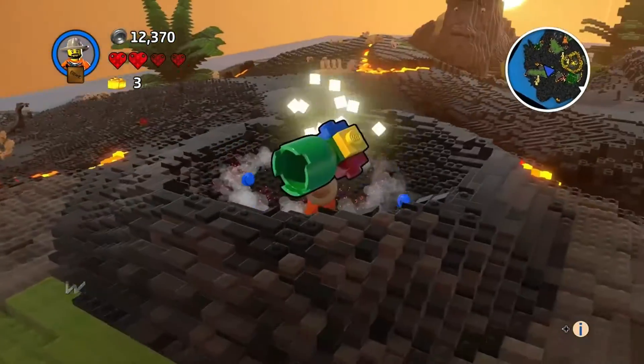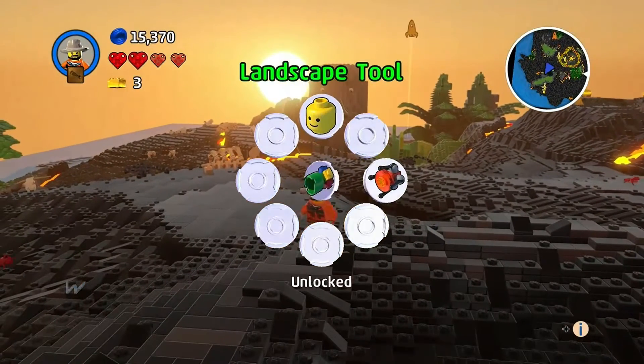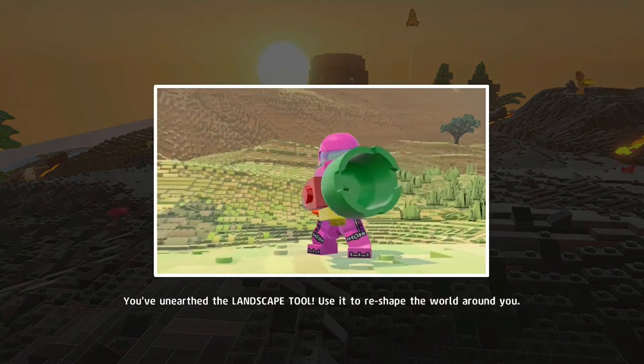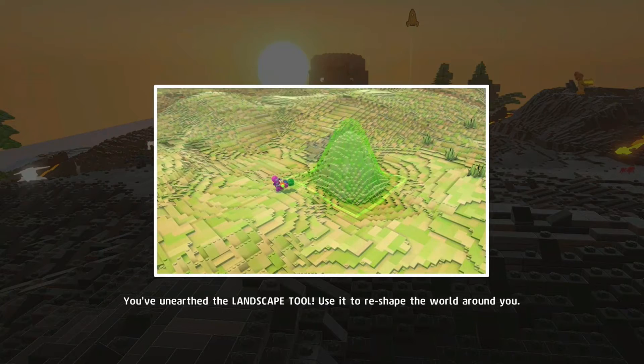I got a new tool — the landscaping tool. I don't really need to go through the whole tutorial so I'll speed it up. The landscaping tool lets you flatten out areas, build up, build down, and delete stuff — it's pretty much just for making landscapes.